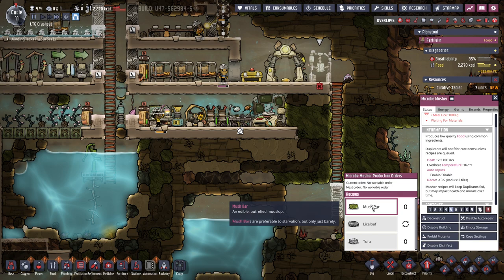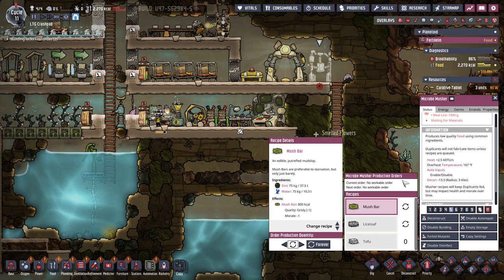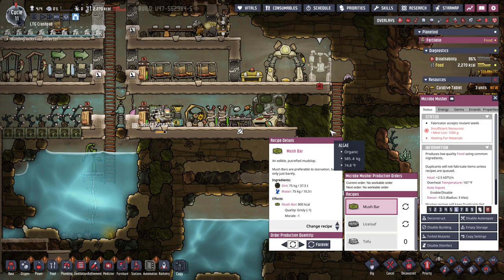Micro mushers — oh, the thing I could be doing is making mush bars. Let's do it! And that should probably be a priority. Why is this unhappy? Because it doesn't have the meal lice. This will be priority six.